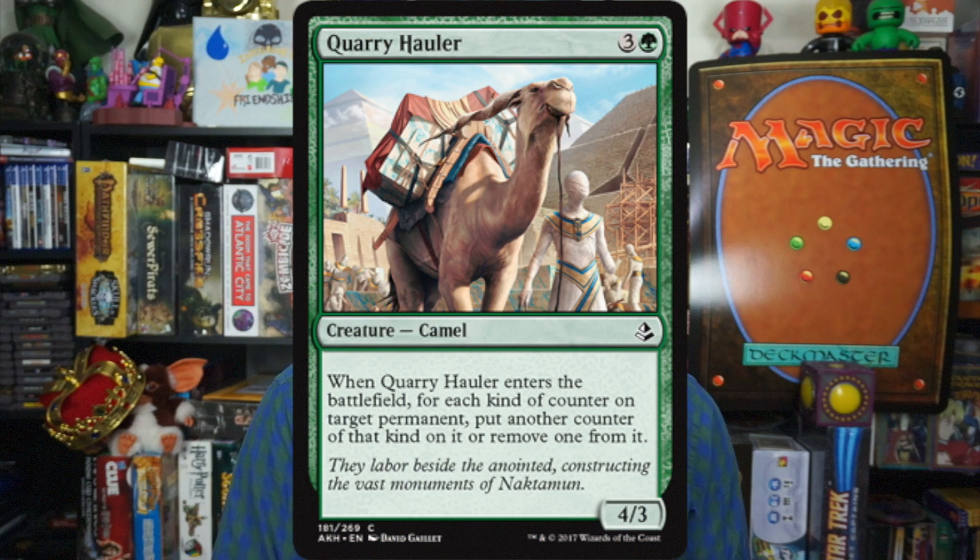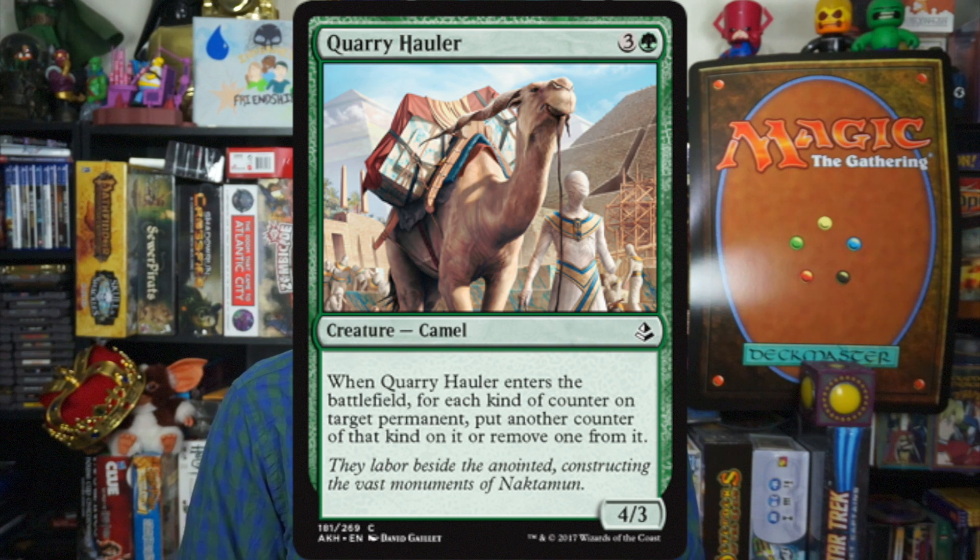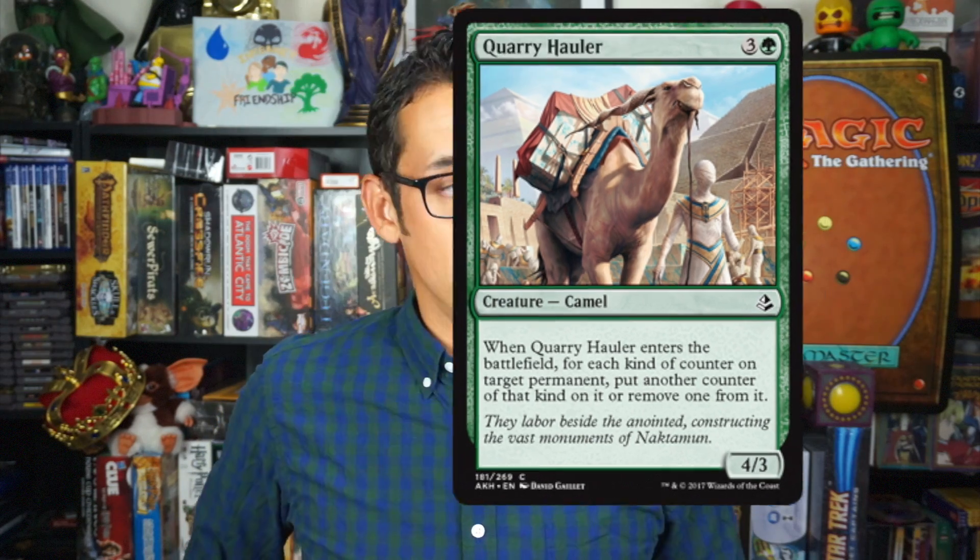Number 7: Quarry Holler. Three and a green for a 4-3 Camel creature. When it enters the battlefield, for each kind of counter on target permanent, put another counter of that kind on it or remove one from it. This is for the counters deck — 4 mana for a 4-3 is good. You get to either add a minus 1 minus 1 to your opponent's creatures, or remove one from yours, because a lot of cards make you put minus 1 minus 1 counters on your own creatures. I really like this card in green because it helps make the deck feel more green.